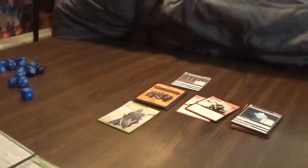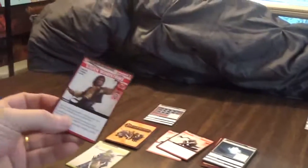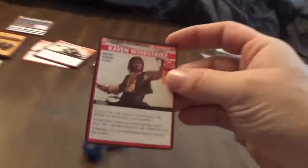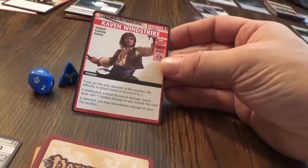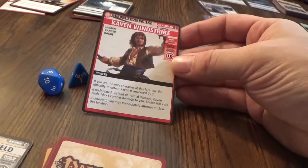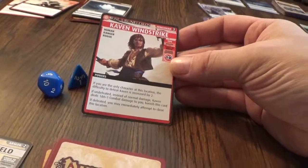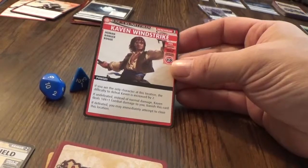So, Kyra's turn. Let's draw two cards and explore. We have the Henchman here — Kaven Windstrike. Charisma Diplomacy 10. If you are the only character at the location, the difficulty to defeat him is increased by 2, so it's 12. If undefeated, instead of normal damage, Kaven deals 1d4 to you and banishes his card. If defeated, you may immediately attempt to close the location.